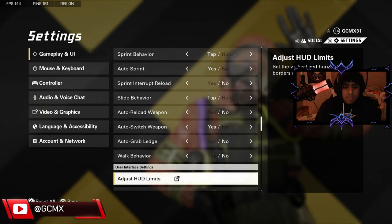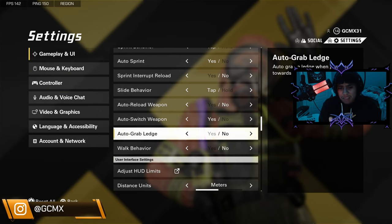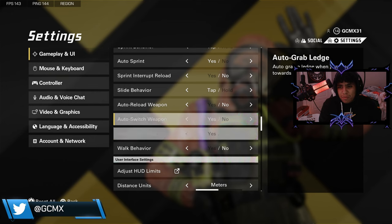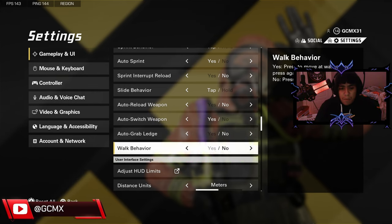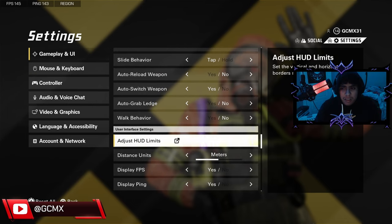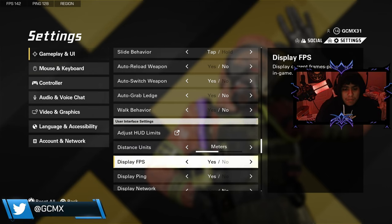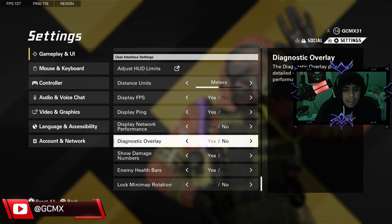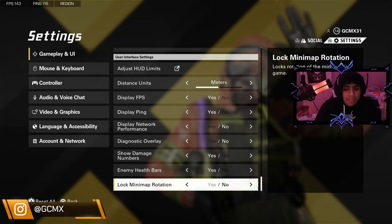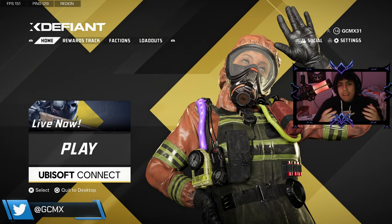That's it for all my settings on graphics. For the HUD, just adjust it. Distance units — just leave it at default. You really only need the ping and the FPS displayed. Just leave the rest at default. Alright guys, that is my settings for the X-Defiant game.